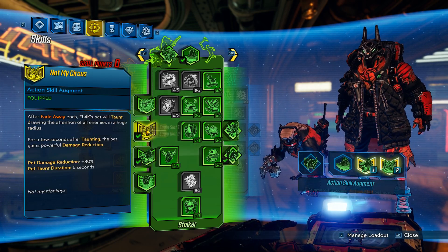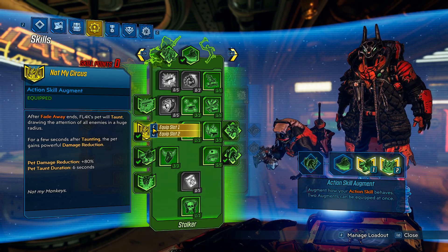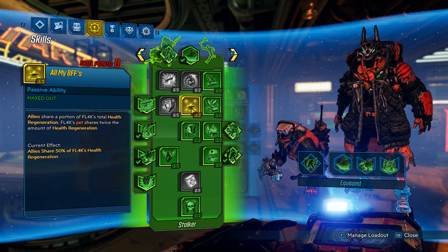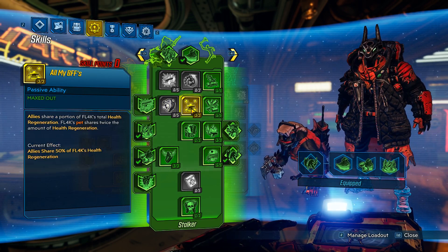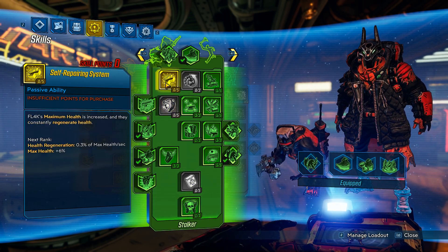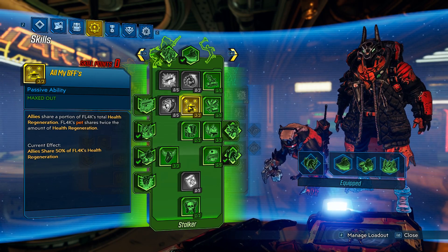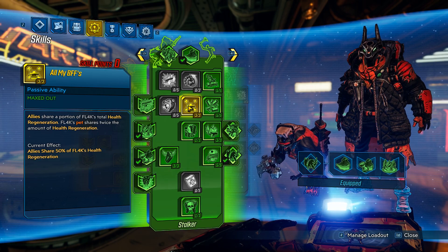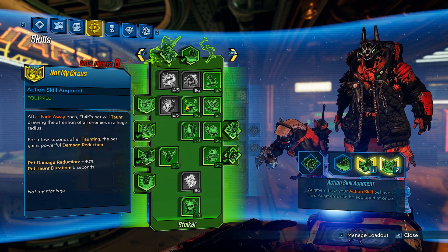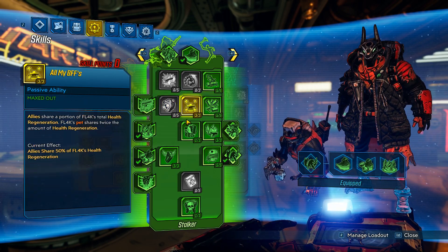Now, of course, if your pet is going to be taking aggro — yes, they get a ton of damage reduction — they're still taking damage, and a lot of it. You're going to need to keep your pet alive. Do not neglect BFFs. It's actually quite good. Just one point is all you need — I put in two because I needed to get to the bottom of the tree. BFFs: do not neglect your pet. It's very, very handy. You get the bonuses in there depending on what pet you're using — aggro relief, a frenzy if you've got it, that kind of thing.